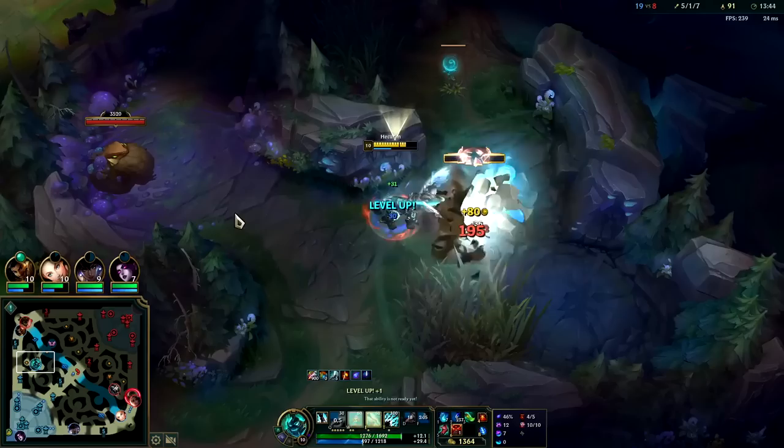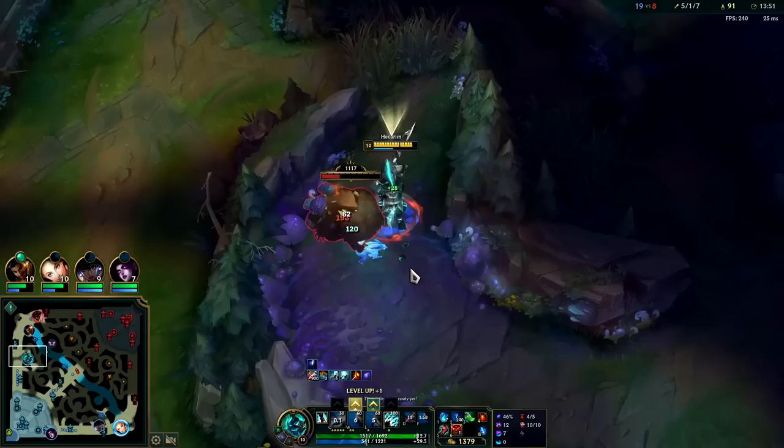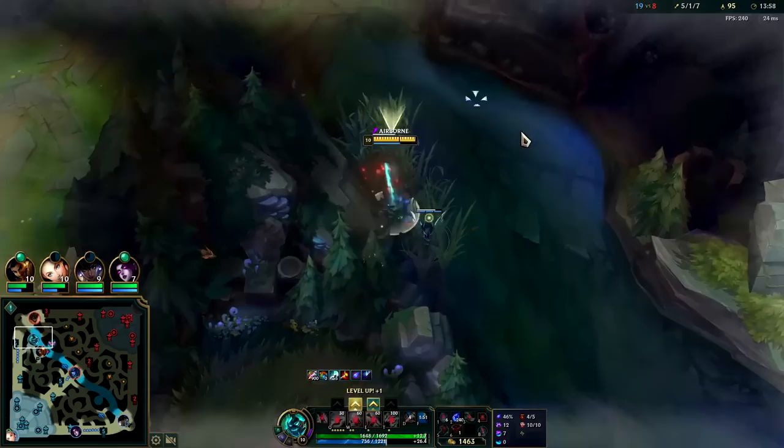Most of Hecarim's damage realistically comes from his Qs, not from his autos — although it's good to sprinkle in autos, especially if you take Conqueror, which we didn't. Phase Rush gives you more survivability and overall more carry potential. The only time you'd want Conqueror is if their team is melee heavy enough.